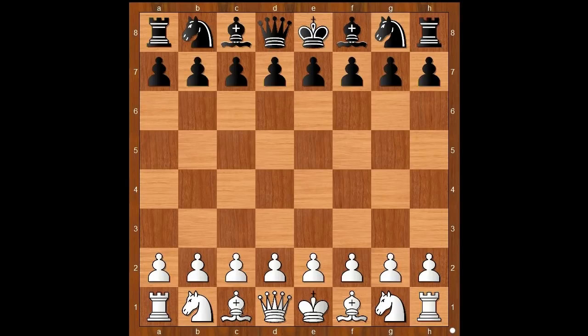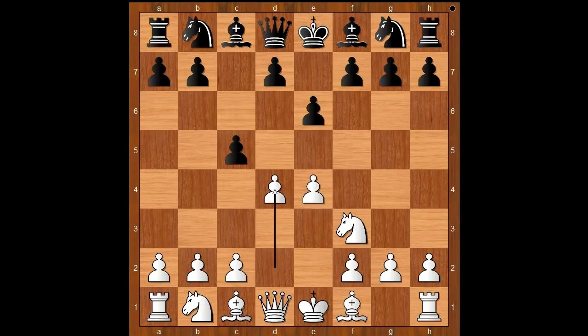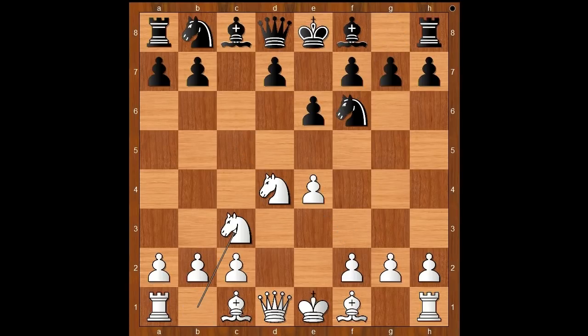Gjela had the white pieces and he started with e4. Anikaev played the Sicilian Defense. Nf3, e6, d4, cxd4, Nxd4, Nf6, Nc3, d6 — the Scheveningen variation.